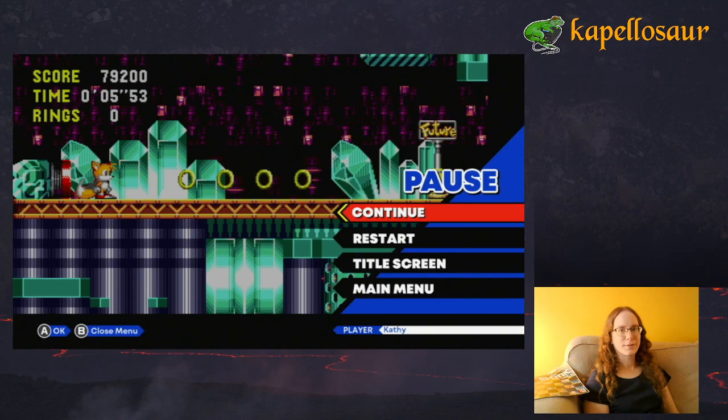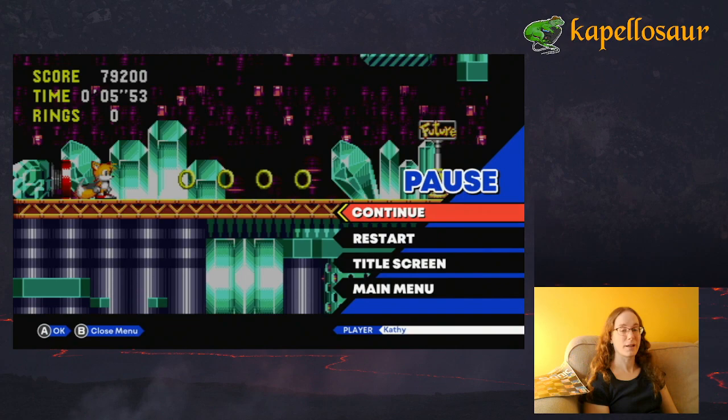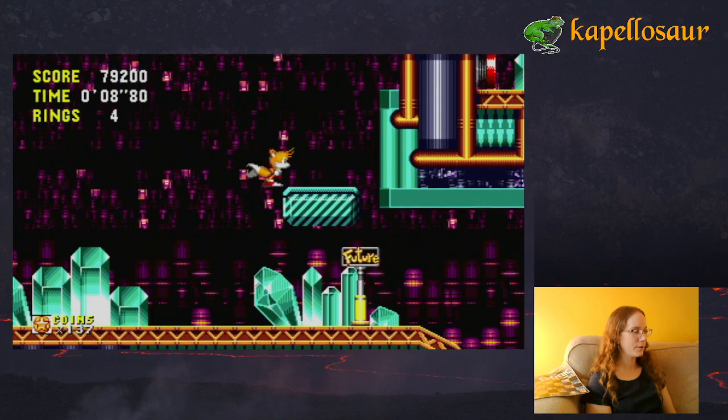At any rate, there's a great website called Sonic Zone Zero which gives walkthroughs on how to get to the past and everything. It mentions that in this zone the tricks with conveyor belts that you can use to get to the past in a kind of foolproof way don't work — and that was for the 2011 Android/iOS release. I'm going to see if they've fixed it in Origins, and I couldn't find anyone else who had made a video like this, so I'm just going to go ahead.